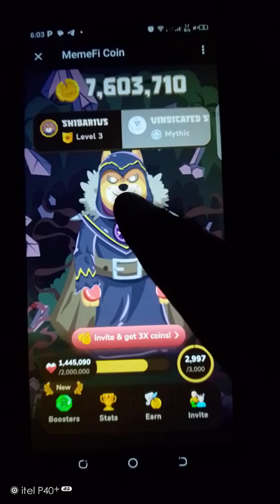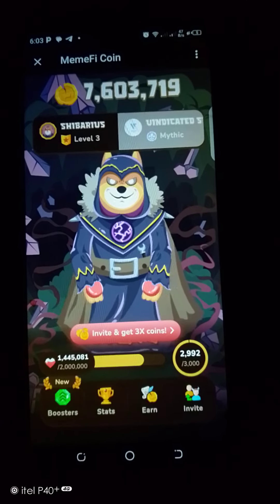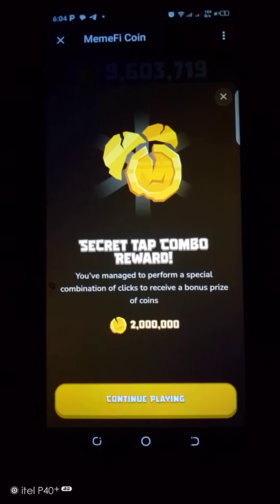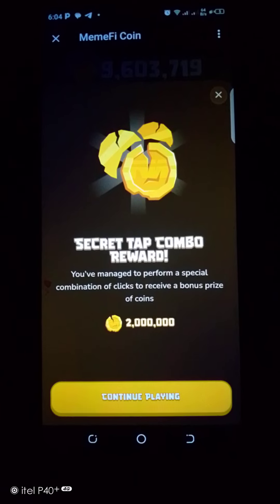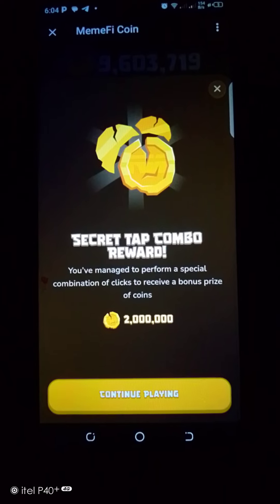You click on the neck region — one, two, three, four — and here you go. Voila! Congratulations, secret tab combo reward. You have managed to perform a special combination of clicks to receive a prize of two million coins.